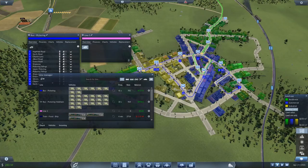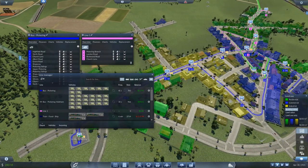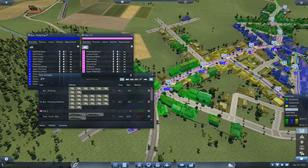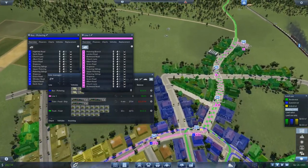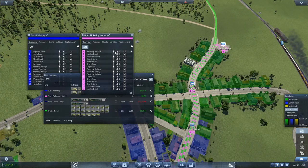If I add one stop here and then add a depot — not the depot but the station where they can make a U-turn — something like that. Then we can make a new line which focuses on that. Start on that line, trace through the main artery of the city, go back the same way, and you have both directions already going there. Let's call it the bus Pickering artery.